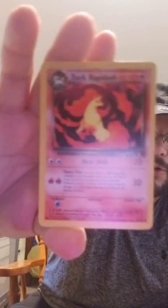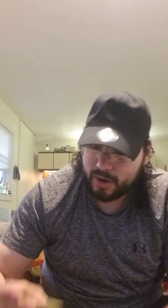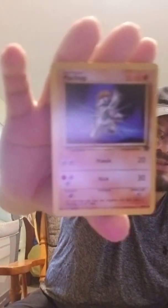No code card for obvious reasons, but here we go. First card — Dark Rapidash. Trainer card — The Boss's Way. Dark Arbok. Diglett. Voltorb. Mankey. Dark Raticate — ooh yeah. Slowpoke. Machop. And a Charmander. No Dark Raichu.